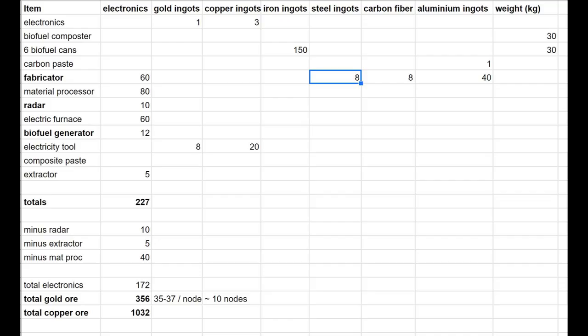Here's a breakdown of all the different things you have to make — not exhaustive, but it has most of the quest items. The electronics needed: fabricator 60, material processor 80, electric furnace 60 — these are some of the big ticket items. It works out to 227 electronics needed total. But once you've made the composite, you can destroy the material processor and get 40 electronics back, and destroy the electric furnace to get 30 electronics back.